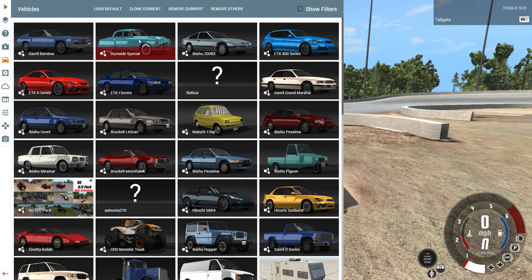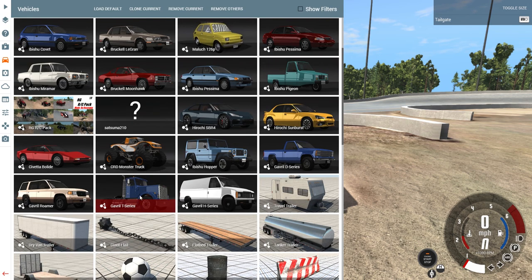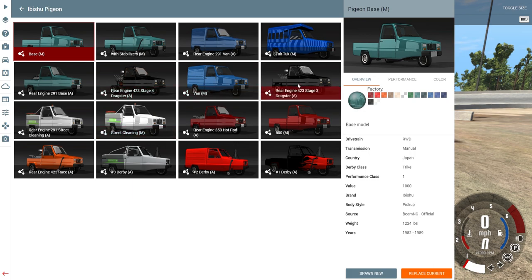When you go into the folders you can see I've got the derby cars back, because we love the derby cars. We've got two different derby packs. We've also got some rare-looking and very different cars - the Absolute Van Hammer, the Hype Van, an ambulance which is a derby car, derby vans, a flatbed uplift, an Ibishu Pigeon with a rear engine, and a tuk-tuk. Many mods to play with.